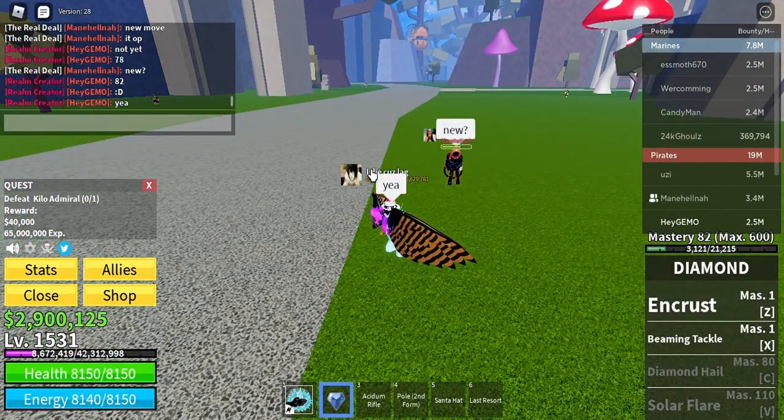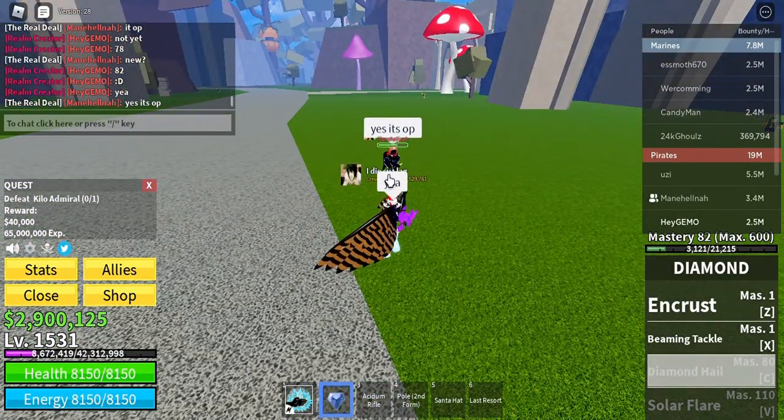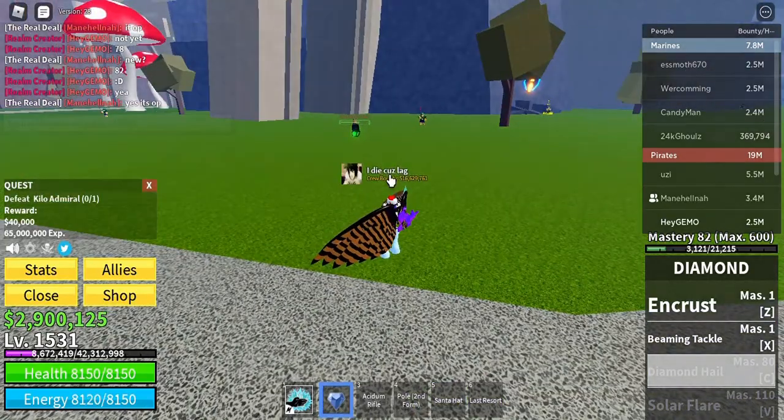The third move is Diamond Hail. The user fires numerous shards from their hands, similar to Isis's Z move.